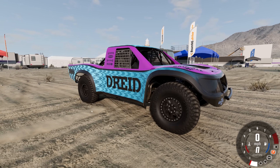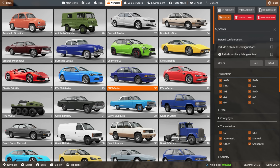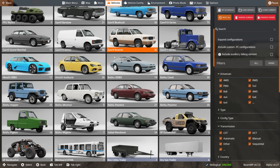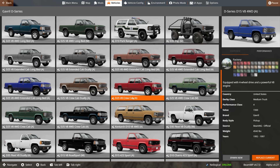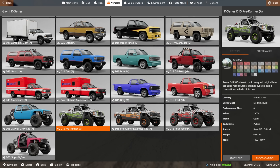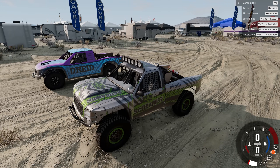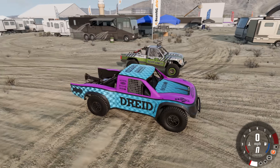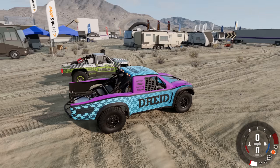I know a lot of people are kind of confused, because we already kind of have a trophy truck-esque vehicle in the game. The D-Series actually does have kind of a similar car, but they are different. This is a pre-runner, I guess. Let's spawn it up so we can kind of compare them here. This is obviously a beast of a truck, but the Dune Kicker is like that on steroids.